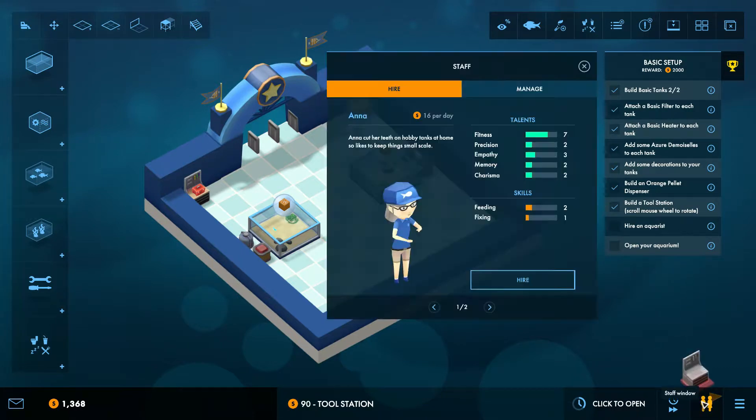Hire an aquarist. We do that over here. We have Anna, and we see all these talents she has — she's very good at fitness, which determines her natural talent for cleaning and apparently also the gift shop. It also determines the move speed of your staff so she moves around very quickly, and she's okay at feeding. Then we also have Harry who is better at fixing and not so much at feeding, and he's slower. So we will go for Anna.